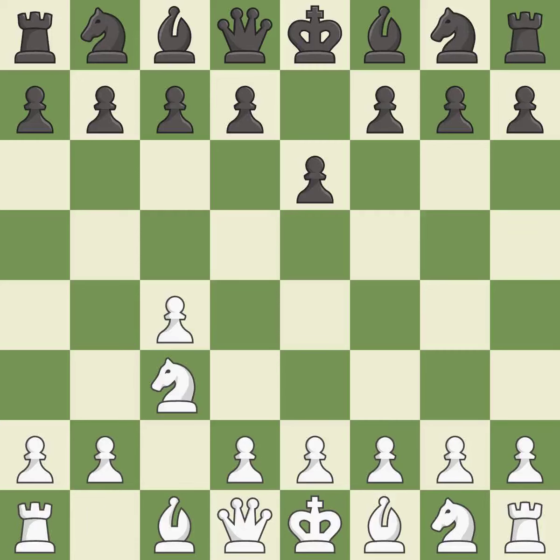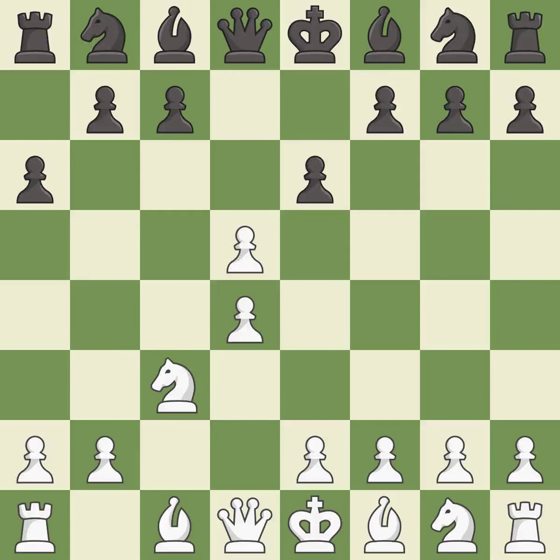This activates a knight by developing it off of its starting square. This creates a threat to win a pawn. This prepares the bishop for development. This is an equal trade. Recaptures. This develops a bishop off its starting square, getting it into the action.